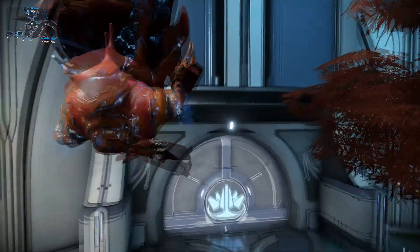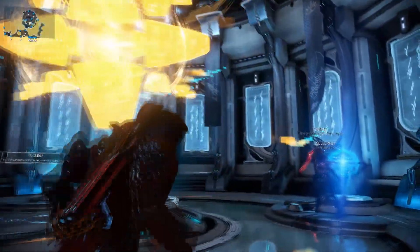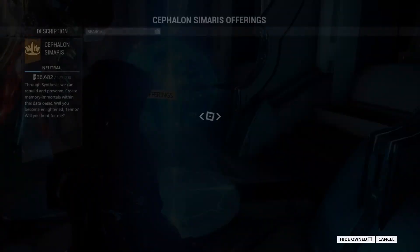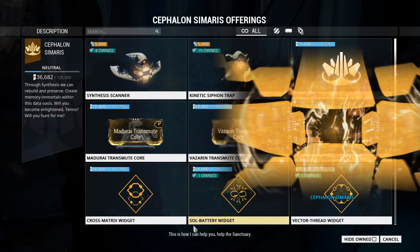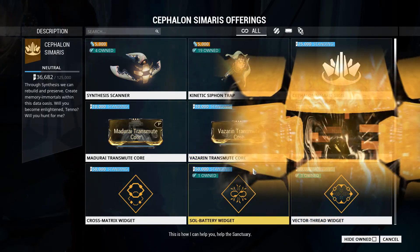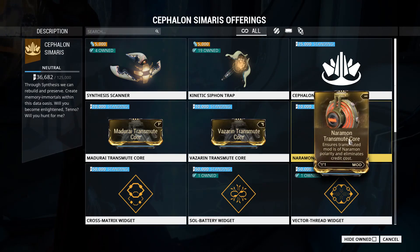Still don't like any of those plans? Well, just spend platinum to get it from someone lucky in the trade chat, but you might be there a while, and it is the most boring and expensive option available. Or, as a temporary solution, you can create a new account, get the damaged version of Feverstrike from the Force Prize quest, and trade it to your main account.